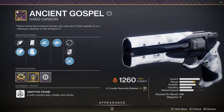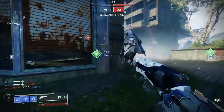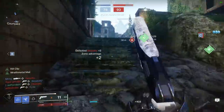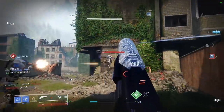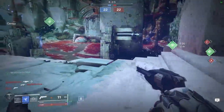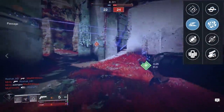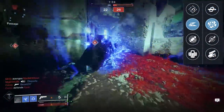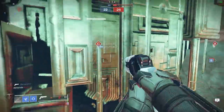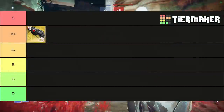Ancient Gospel is a legendary 140rpm energy hand cannon from the Garden of Salvation Raid. It has all-around good stats, a healthy perk pool, and a very polarizing aesthetic — this hand cannon is thick and somewhat obstructive on the lower part of your screen. You can get rolls like Rapid Hit Kill Clip or Slideshot Rangefinder, which makes this a very good hand cannon. However, Season of the Chosen has brought fierce contenders in the energy slot, making it harder for Ancient Gospel to compete, so it lands in the B tier.